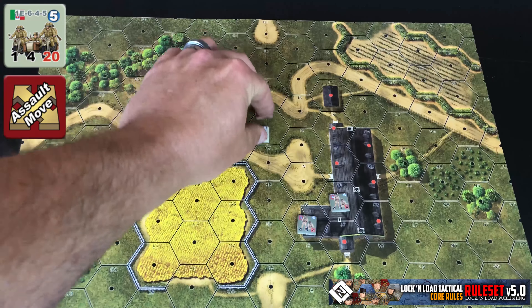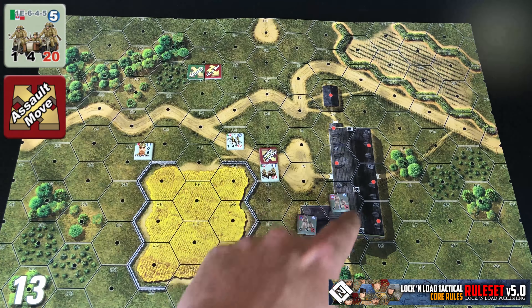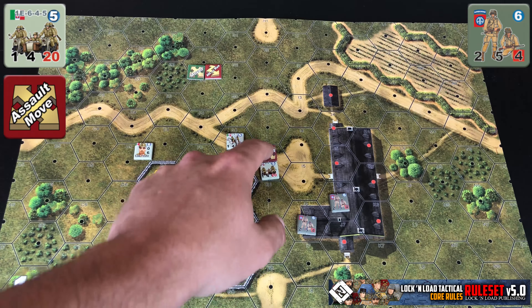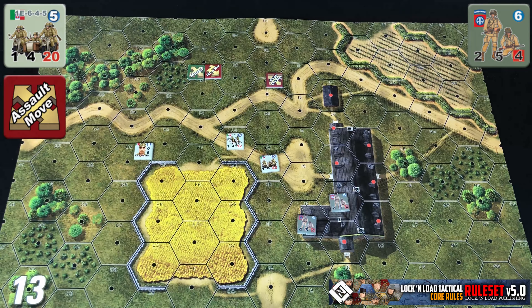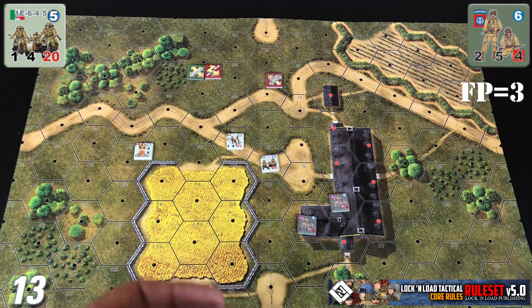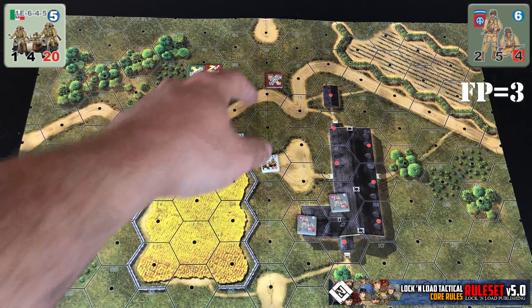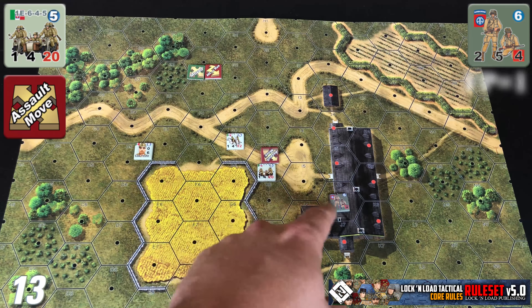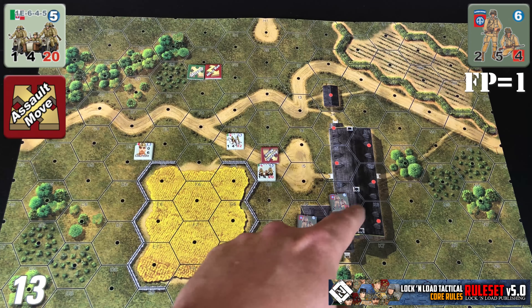Let's look at an example. Let's say these American units are here in the building and they're firing onto the motorcycle unit. If you did not use continuous movement, one of these squads would fire on them with a firepower of three — their innate two with a plus one for having no movement marker. However, if you use continuous movement and leave that movement marker on them, they would fire with a one instead, because it would still be that minus one to firepower since they have that movement marker on them.